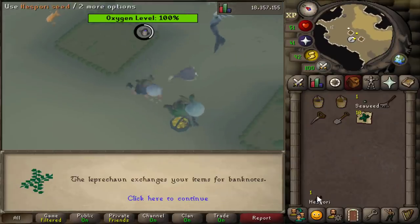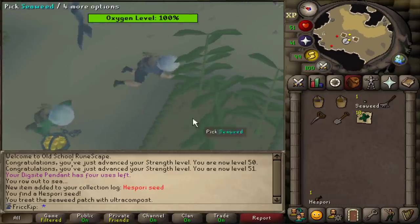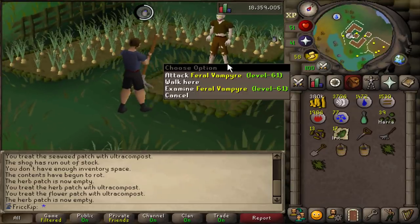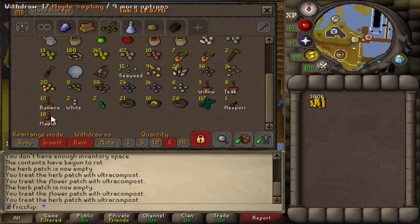First ever Spori seed — wait, can we even plant that? Spori is level 65, which makes sense because that is the middle tier of the farming guild, but that is at least a new collection log slot. I finally used up pretty much all the willow saplings that we had, so I just went ahead and planted all the maple seeds that I had. I had no idea I had 18 of them.